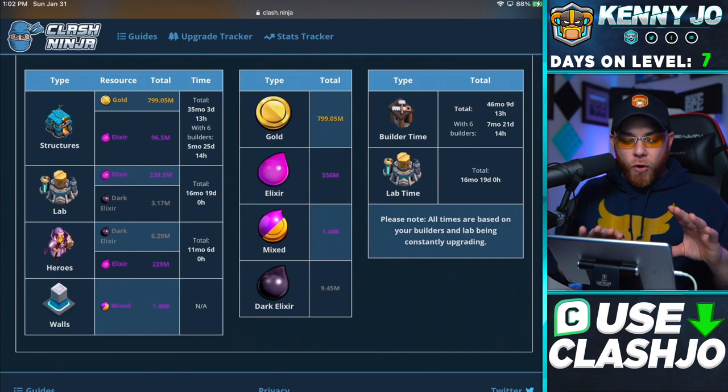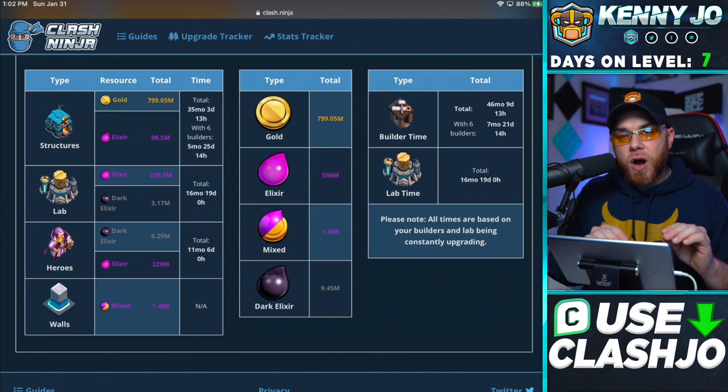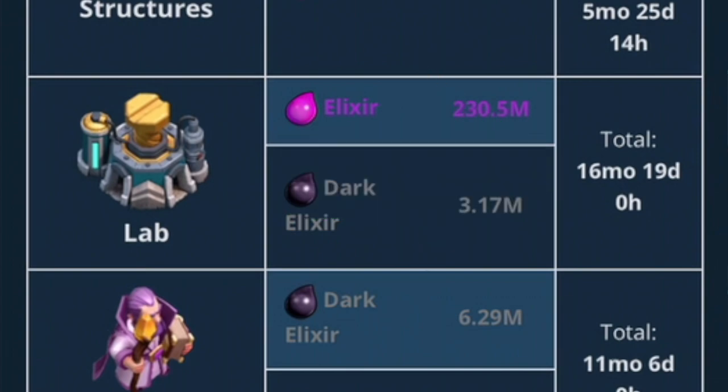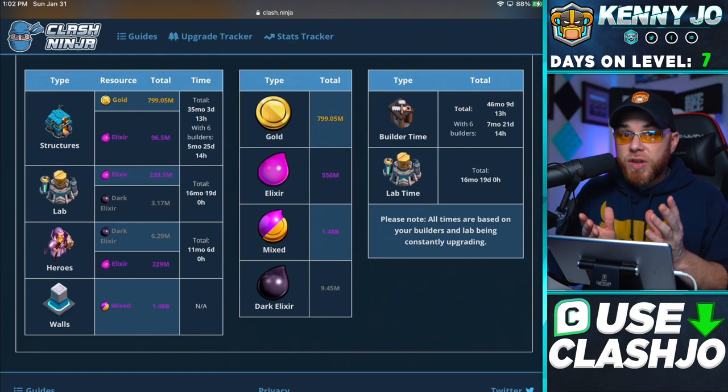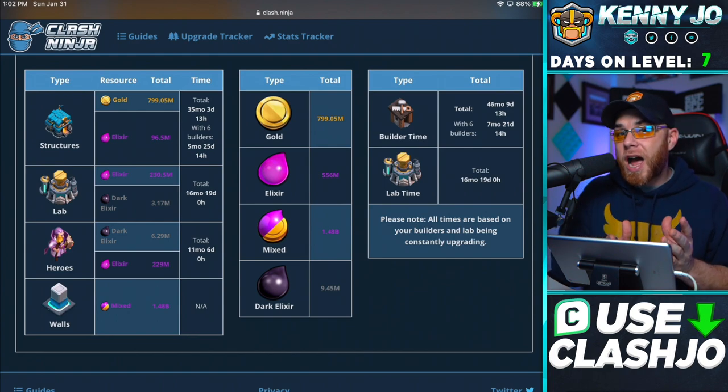The way I see this, instead of giving you individual troops in an upgrade priority guide, I feel like we should upgrade full armies. Instead of just upgrading a Dragon or an Electro Dragon and then upgrading something completely different like a Witch, we need to really focus in on full armies, finishing that army, and then moving into another complete army. But before we get into that, I got to show you the total time on this laboratory - we got 16 months, 19 days. So this is where you really need to understand that those hammers are very important for speeding up the time in your laboratory.